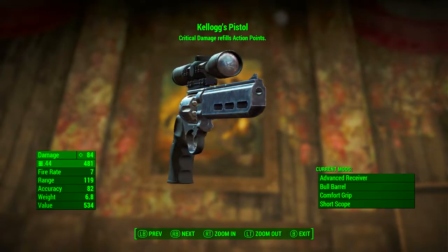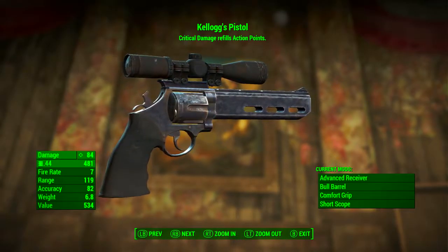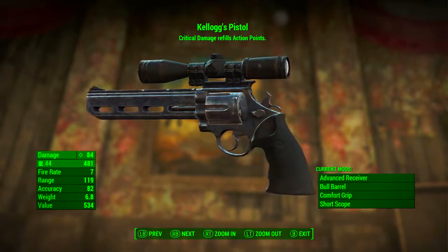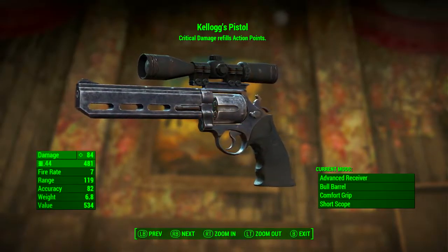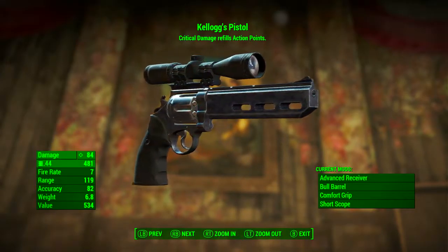After modding Kellogg's pistol out the way I just did, it has a base ballistic damage of 84, uses .44 rounds as ammunition, has a fire rate of 7, a range of 119, accuracy of 82, weight of 6.8 pounds, and a value of 534 caps.